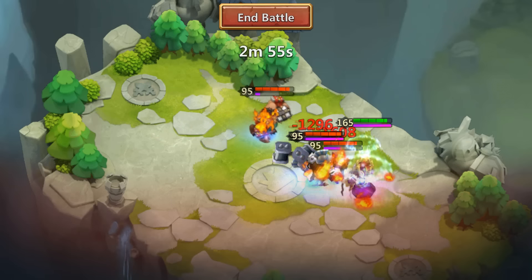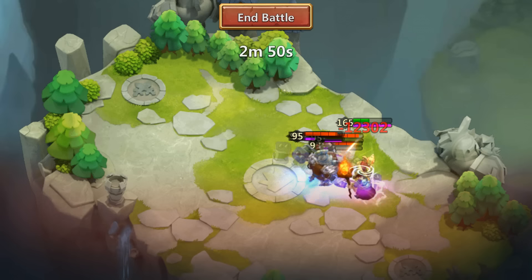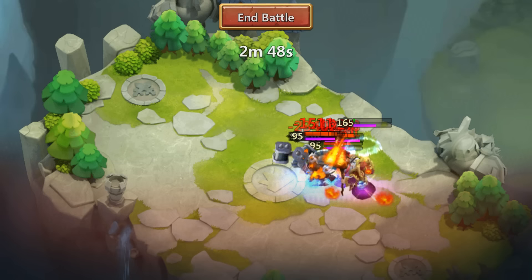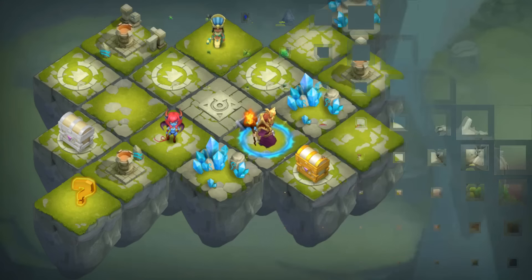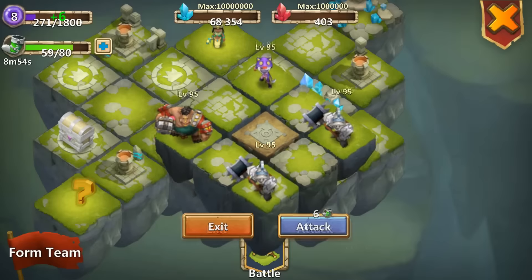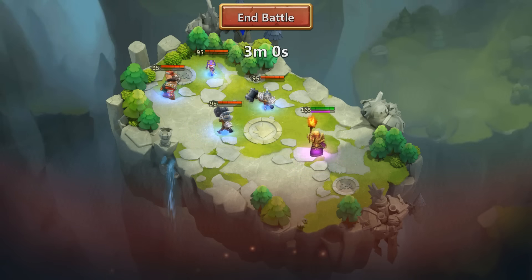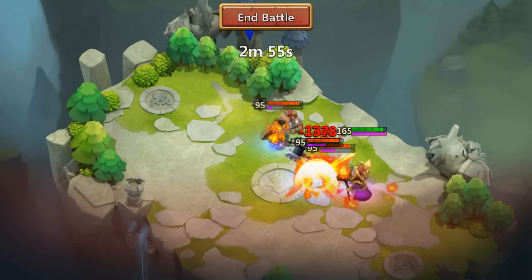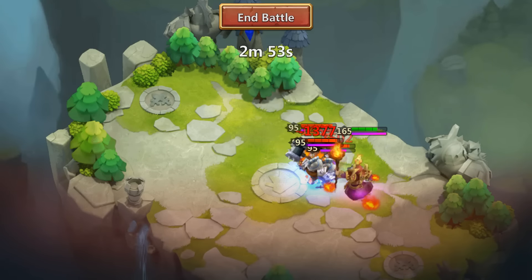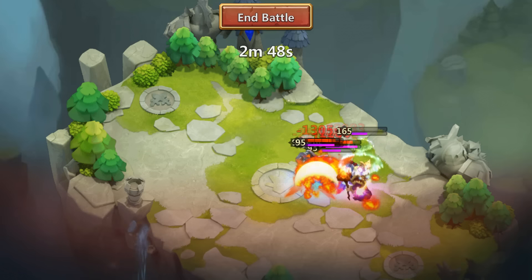Now we're going to take the Bulwark Crest off of him and do a few runs to show you guys the real difference. We'll do two runs just in case we get a bad one. Keep in mind it took 21 seconds with Bulwark. Right now we have Warlock with no Bulwark Crest — as you see his health is already draining a lot quicker. It's been 10 seconds... that took 12 seconds. 21 seconds compared to 12 seconds — nine whole seconds of Warlock staying alive because of that Bulwark 20% hit points boost.